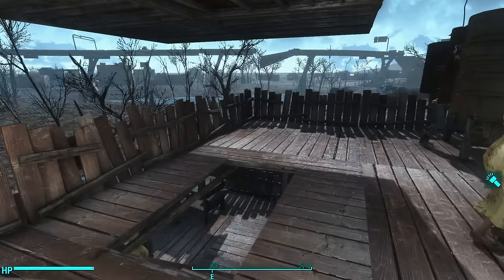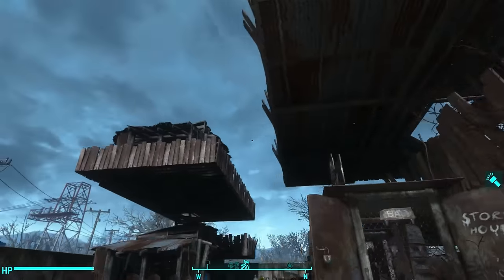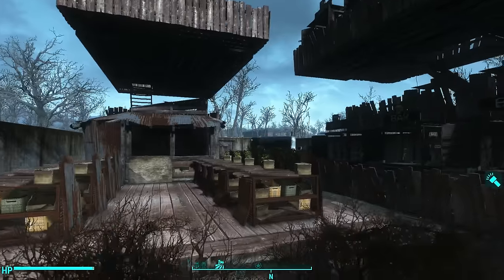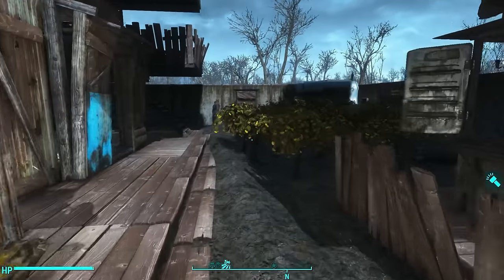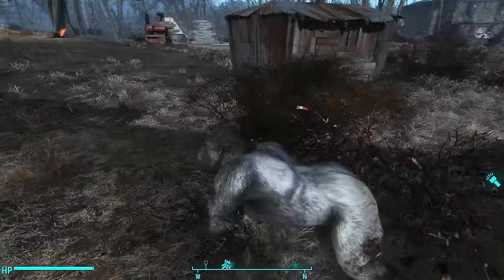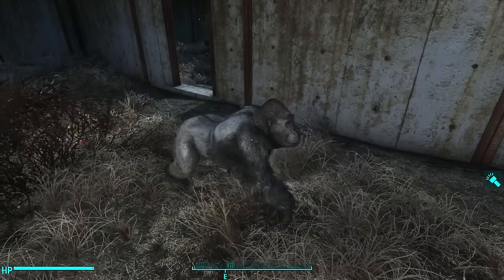So to get the maximum number of happiness, you have to have a whole lot of bars. Having these 11 bars brings my happiness up to like 98 point something. Now to get that final couple of points of happiness, I have gorillas. Gorillas are the pets that give you the most happiness in the game.